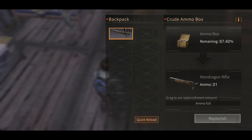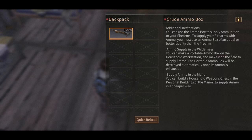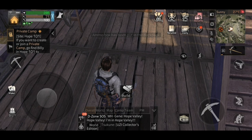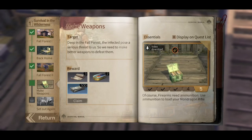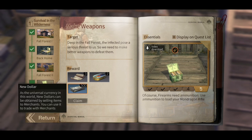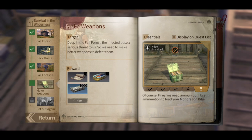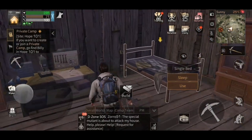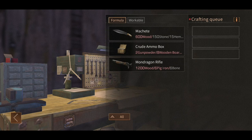Looks like we have ammo full — quick reload, load. So it looks like we have done it... I have no idea. Okay, has it cleared? No it has not. I've already done that. So hello, what's going on here? Ah — make gunpowder! Well, if I'd looked at that in the first place...